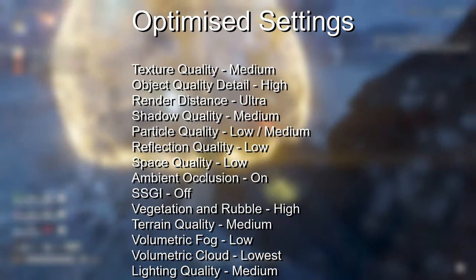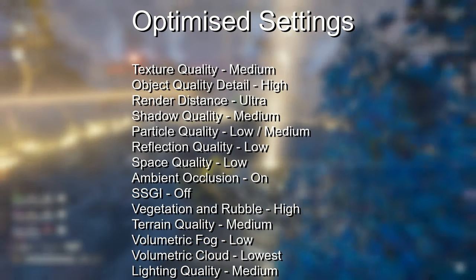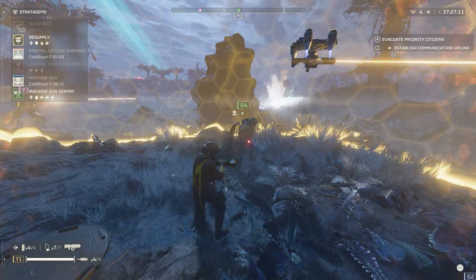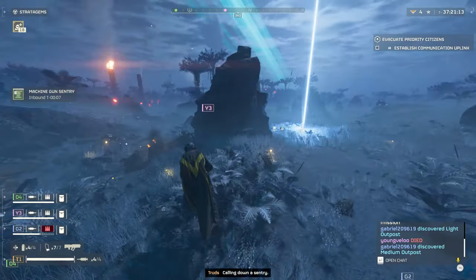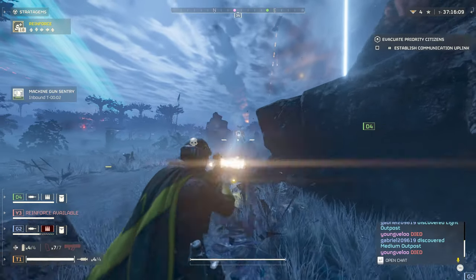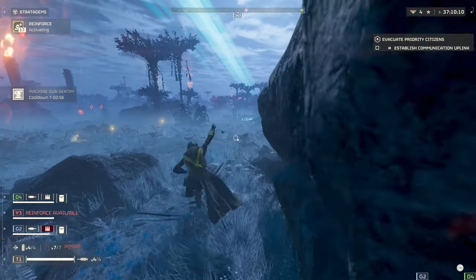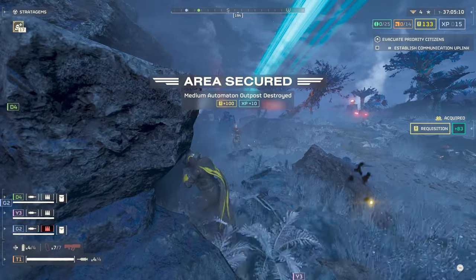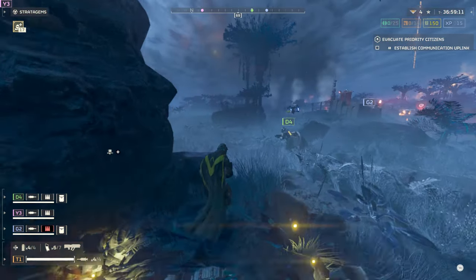Compared to the higher preset options available, these optimised settings will offer drastically higher performance with very little difference in visual quality, providing a much smoother gameplay experience with less strain on your CPU and GPU. This is all suggested from my own personal experience, but I've had nothing but smooth gameplay since landing on these options. I'll leave my setup specifications in the description along with timestamps and a full snapshot of each setting. If you have any other suggestions, sound off in the comments — you might just help another helldiver out. Now get back to your hellpods and go spread more managed democracy.